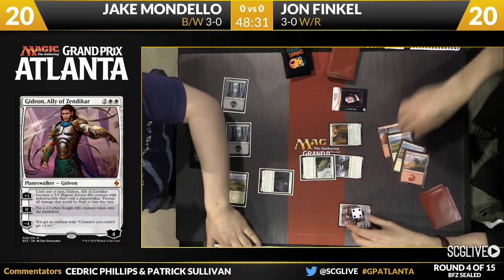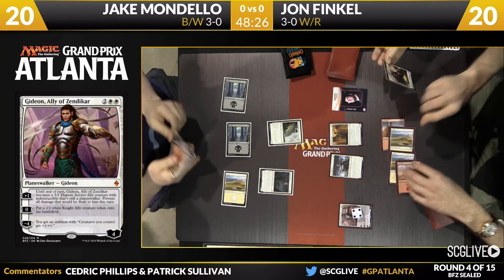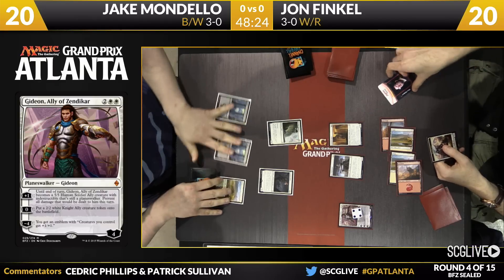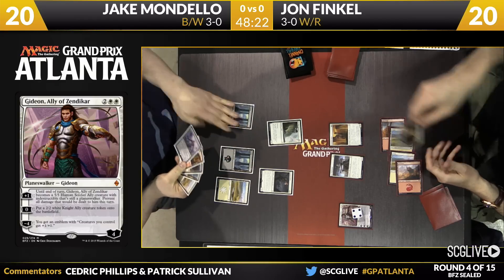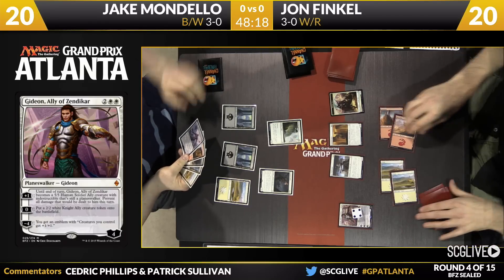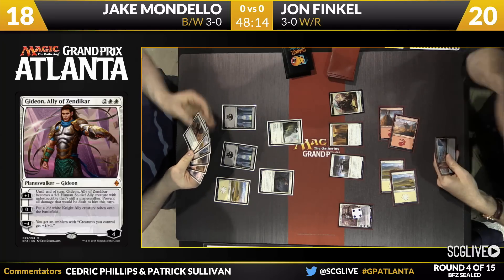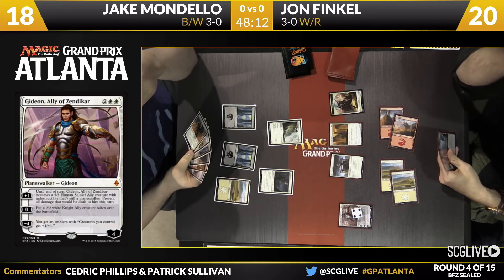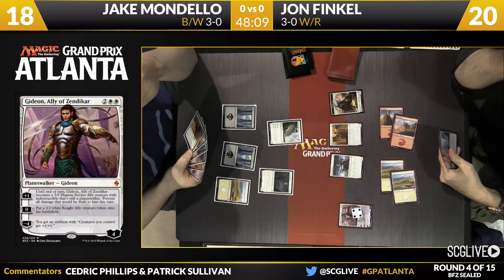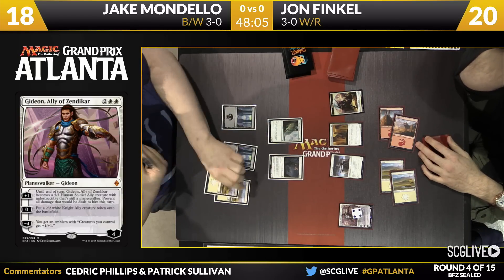And here come the beatdowns. Fortified Rampart is going to block. McKinney Patrol is going to come in for a point of damage. Now heading back over to Mondello, who's in a rough spot right now. When we saw Gideon on camera before against Corey McDuffie, McDuffie had a curve of flyers equipped, and Gideon was basically played on an empty board. Mondello is in a much tougher spot right now.